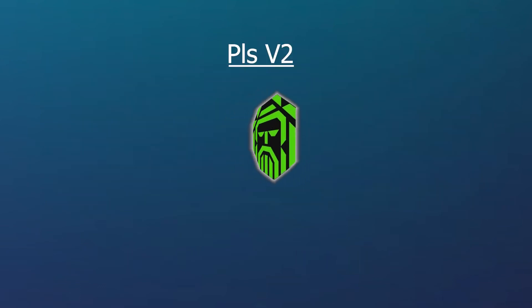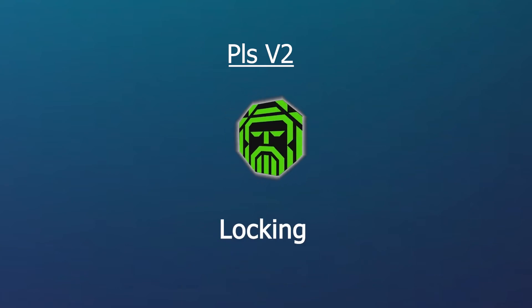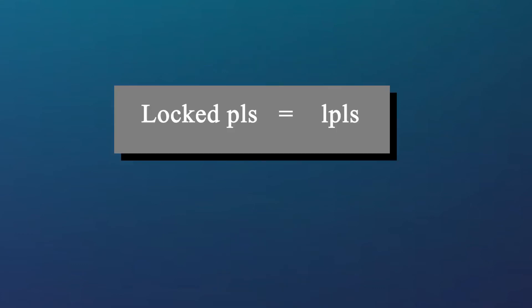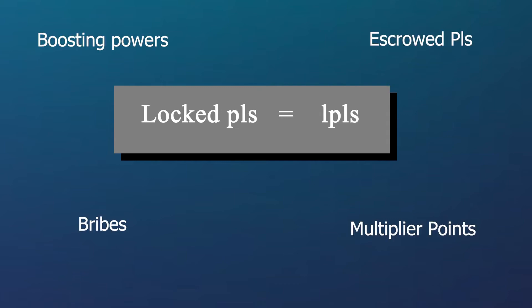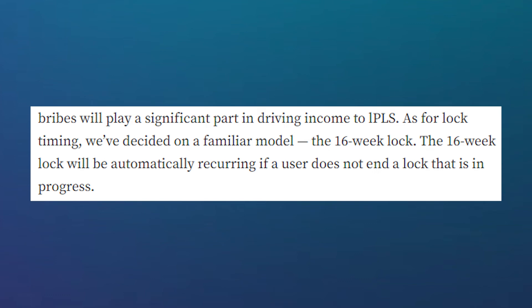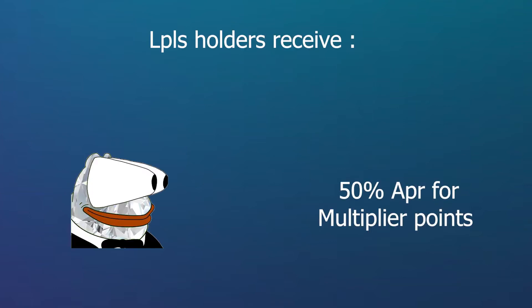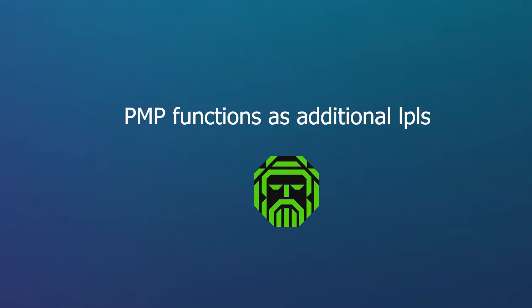The new version of the PLS token will still be fundamentally built on people locking their tokens on the protocol, but will have added features for users to enjoy. The locked PLS token will be known as LPLS, and users will be able to earn bribes, multiplier points, escrowed PLS, and boosting powers across the Plutus DAO ecosystem. The locking phase for this new PLS token will be 16 weeks, and users will be able to add to their locked positions during the lockup period. The first new feature is Plutus Multiplier Points or PMP — users with LPLS will earn multiplier points at a rate of 50% APR, which serve as additional LPLS tokens, incentivizing people to keep their money locked.